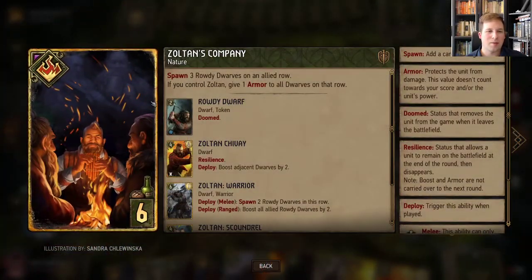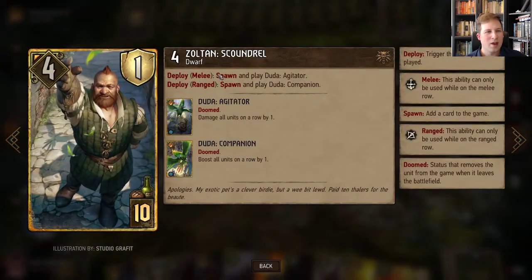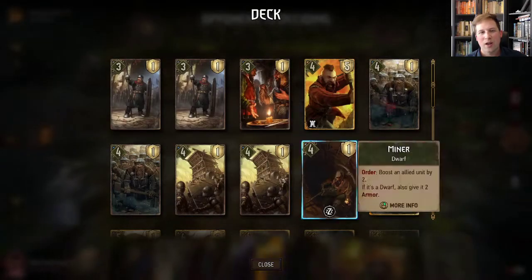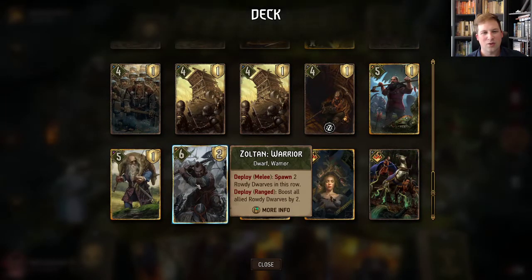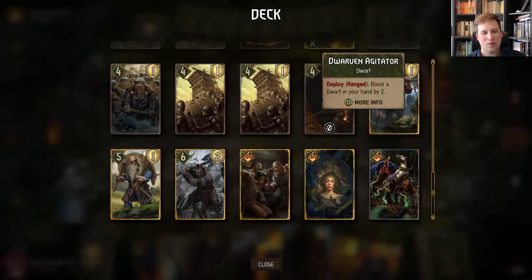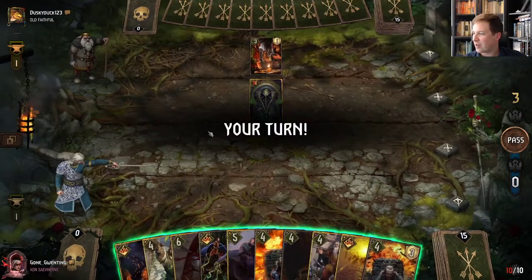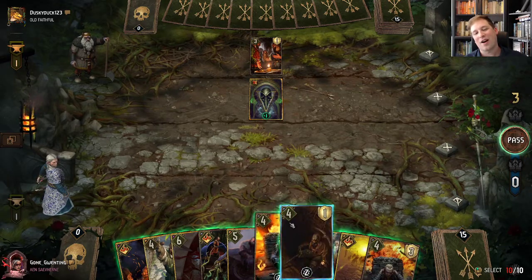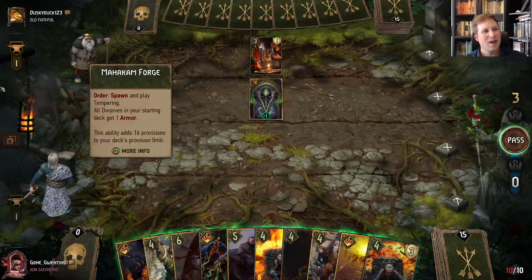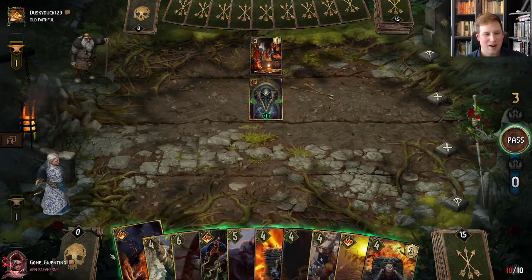One thing with Zoltan's Company — you get the extra armor, but only if you control a Zoltan card. There are three of them: Zoltan Scoundrel, Zoltan Warrior, and Zoltan Chavay. Zoltan Chavay giving you Resilience, Zoltan Warrior giving that boost to those Rowdy Dwarves. We miss O'Nero, we miss Novigradian Justice — it's becoming a joke on this channel. Looks like we're up against a Dwarf deck, which is kind of hilarious.